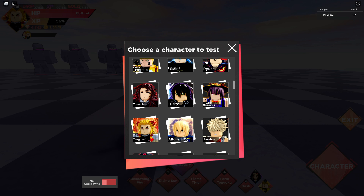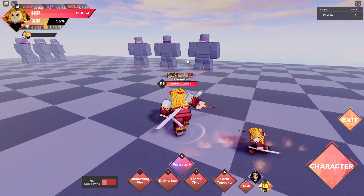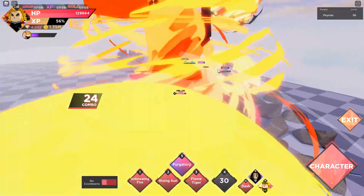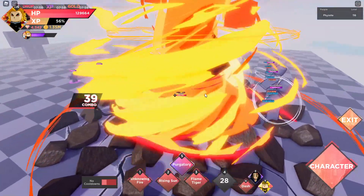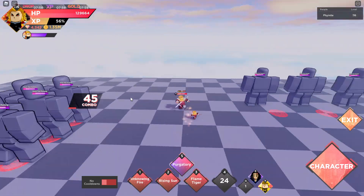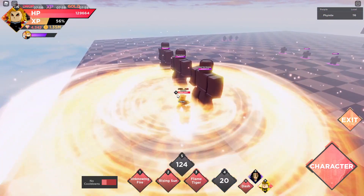He looks absolutely amazing as a character. Look at his moves in Tengoku form — just spectacular. You can actually still get him from the item shop, so if you want to try and get him you definitely should. His move is Purgatory, so let me check that out.